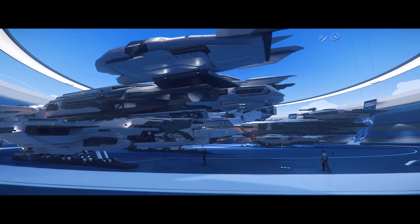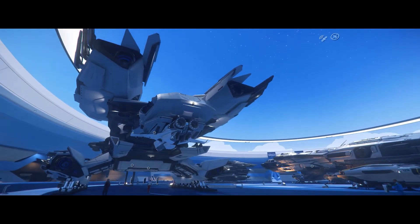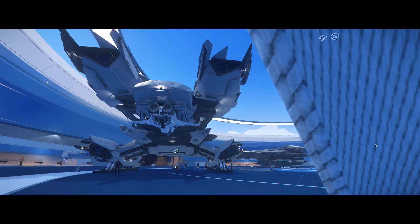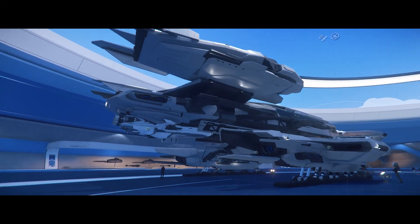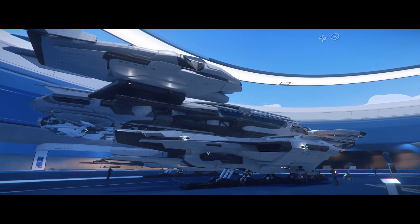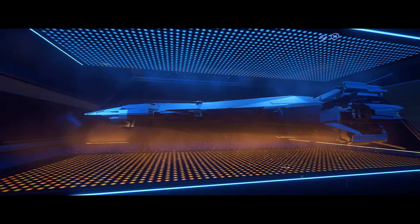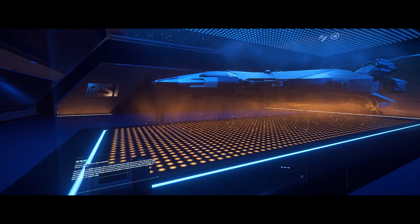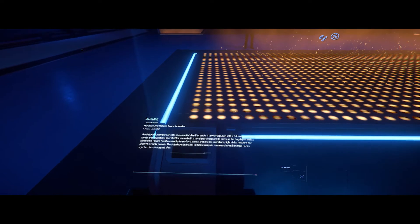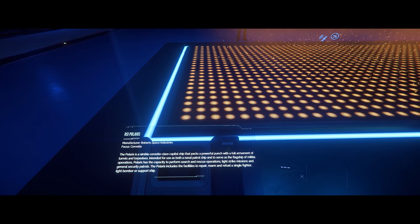This is the RSI Hall, and this is the Constellation class ship. These are very sought after — limited hulls, so they only sell a few every year and they sell out every year, everybody just buys them up. This is the Polaris, another concept from RSI. It's going to be basically a capital killer torpedo boat with a pretty awesome hangar bay able to fit a heavy fighter — one of the ships I'm really looking forward to.